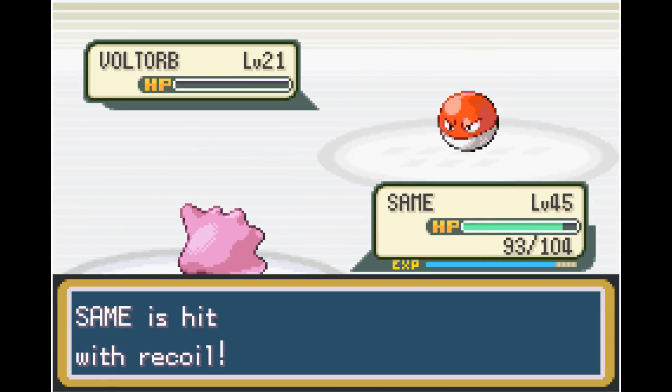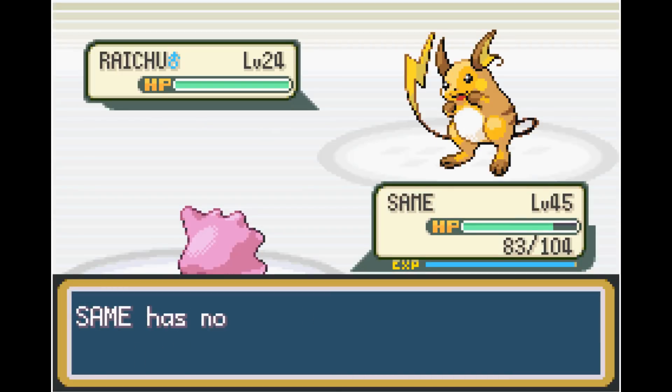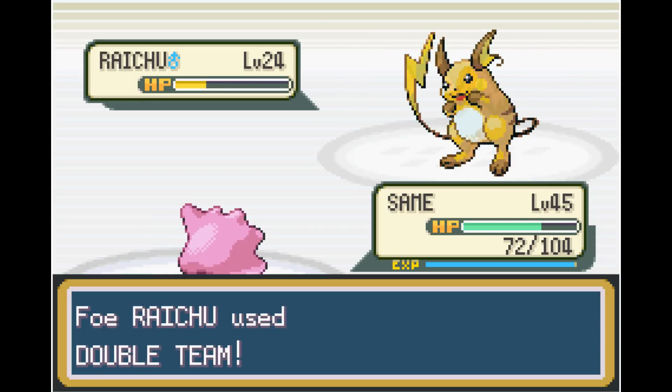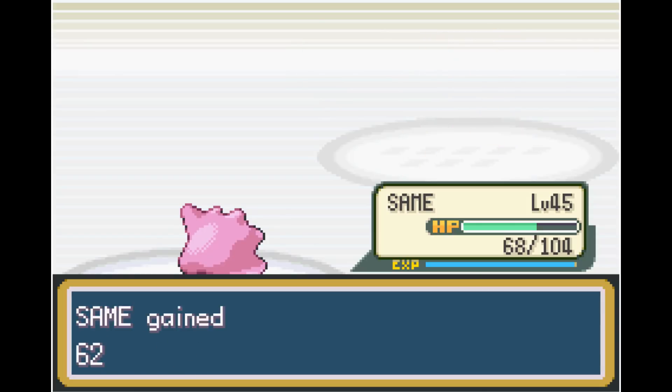Time for Lieutenant Surge. We are level 45 and go for Struggle strategies. We're able to one-shot Voltorb and Pikachu, but Raichu is actually able to survive a Struggle. It does a lot of damage, and then Raichu goes for Double Team — now there's a possibility of missing. Luckily we do end up hitting Struggle, taking out Raichu, and getting the Thunder Badge.